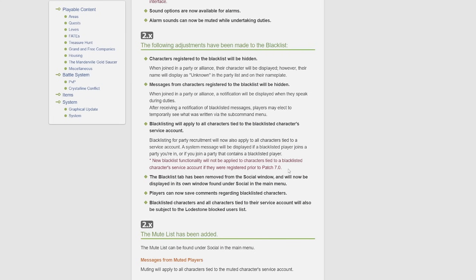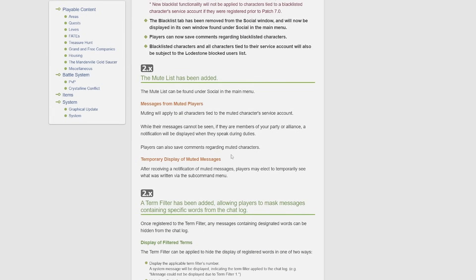A new mute list has been added, found under the social tab in the main menu. Muting will apply to all characters tied to the muted character's service account. While their messages cannot be seen, if they are members of your party or alliance a notification will be displayed when they speak during duties. Players can also save comments regarding muted characters, and may elect to temporarily see what was written via the subcommand menu. This mute feature seems to be kind of what the previous blacklist was — you won't be able to see what they said, but you will probably still be able to see their character.